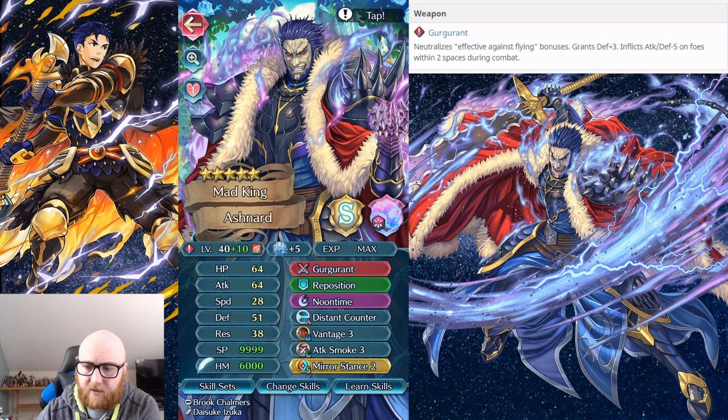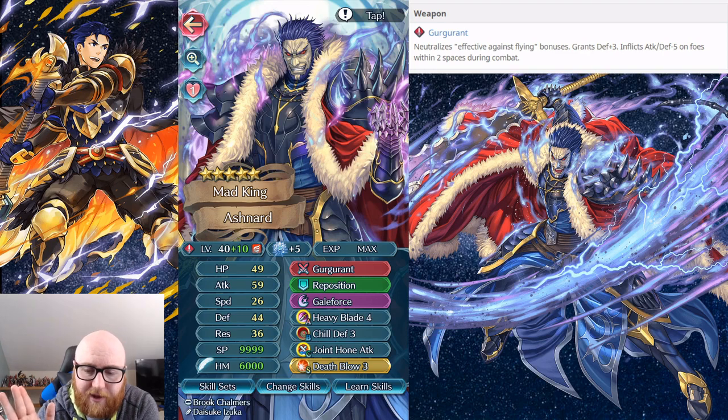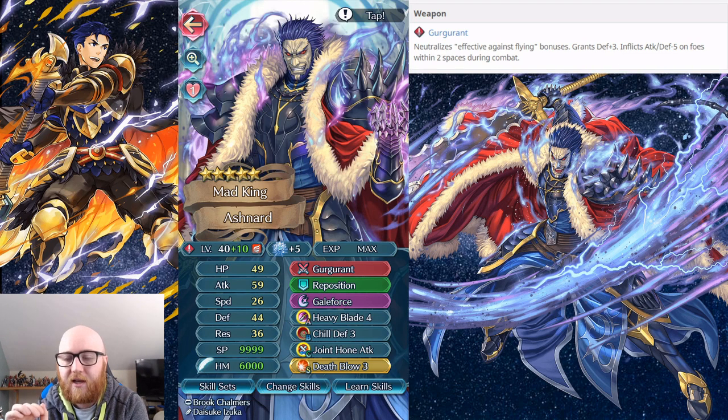Now, in Arena — I did forget to put a rally defense-res plus or attack-bris plus for the support slot. But that's partly because this build can also be used in other modes like Aether Raids. So if you are building him for Arena, change Reposition to one of those higher-scoring skills.